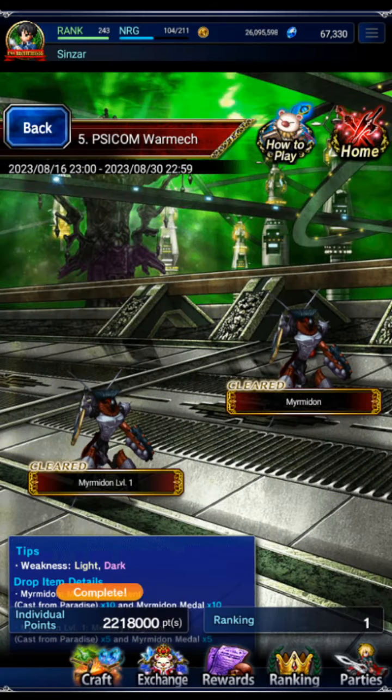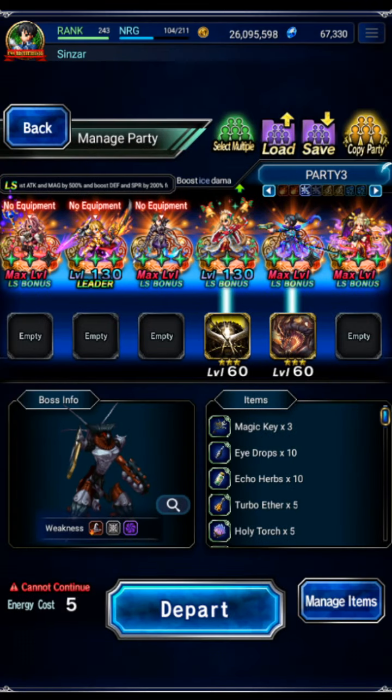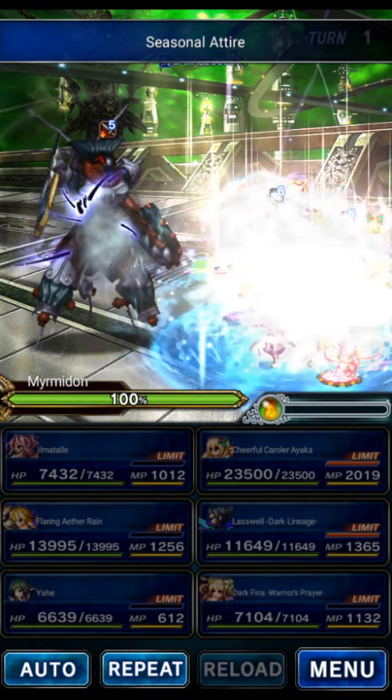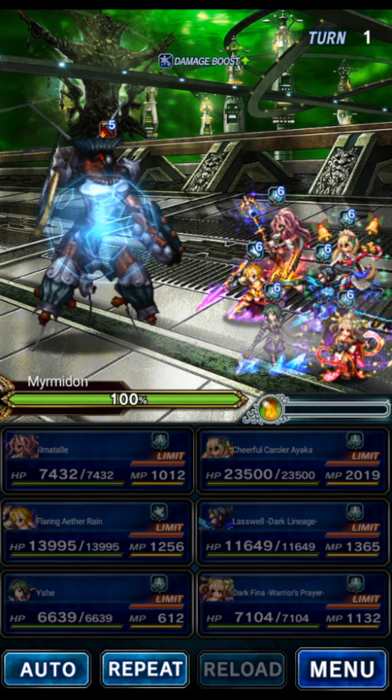We're going to start with the second-to-last boss - a mage fight where only mages can deal damage. For these mage fights I like to use Ayaka because she can cap the fight basically no matter what the element is. This boss is not weak to ice but we don't really care, we're going to use Ayaka anyway. These are not intended to be budget guides - I will be doing alternate budget clears for these bosses if you can't OTK on turn one.